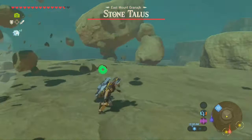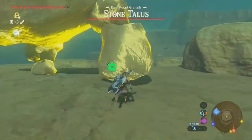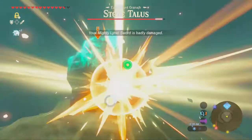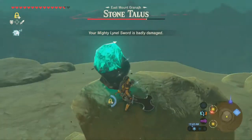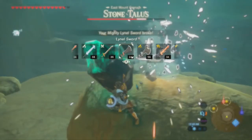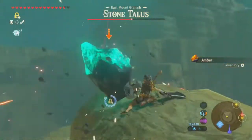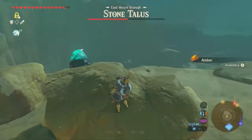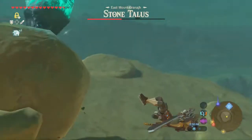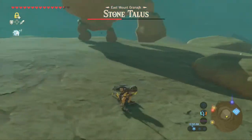Avoid his attack - thankfully it looks just like every other Stone Talus in the game. Let's climb up and hit this thing. Throw it - nice. That should put him to the ground. Let's take out our Lynel sword. Cut him up! The climbing gear was actually a pretty good choice. There goes my gem - oh wait, no, it's right there. Awesome.